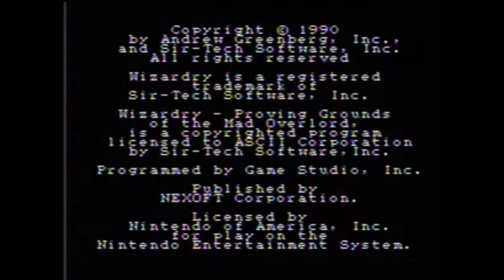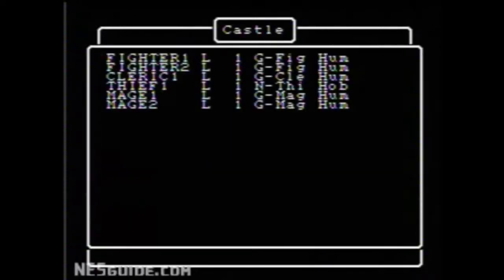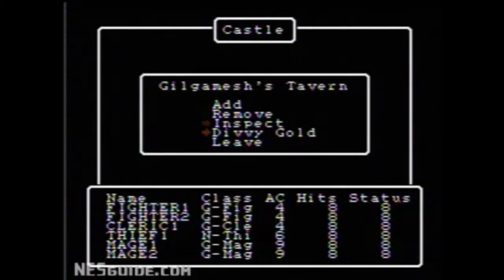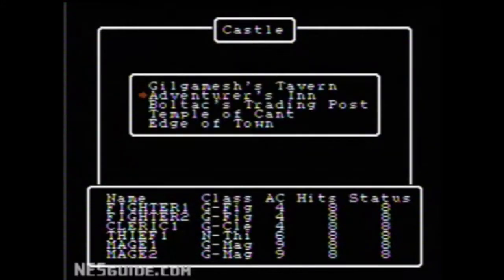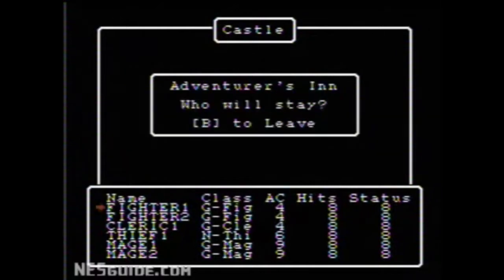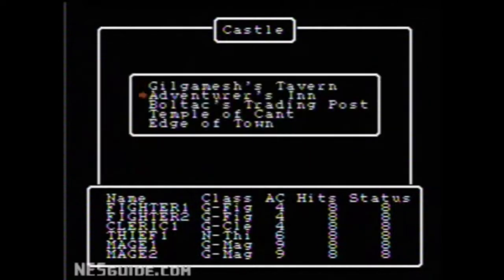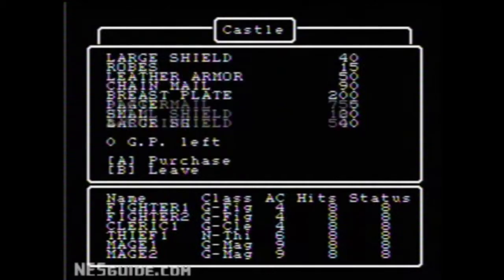Next we have Wizardry Book 1: Proving Grounds of the Mad Overlord. It's kind of interesting that we have the first Wizardry game in this episode along with Final Fantasy Legend. Both these games are very grind-heavy, but Wizardry shows how to do grinding right. In Wizardry, and most RPGs in general, there are three different axes of advancement and progression, and ideally these are all in some way straightforward, or if they are commingled, they're commingled in a fashion where the relationship makes sense.